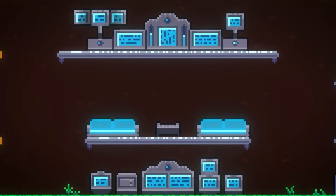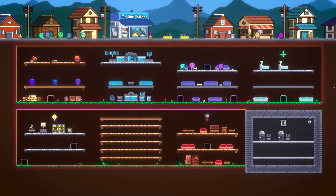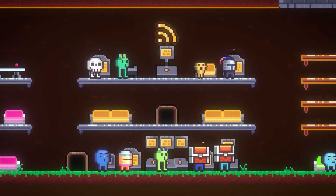Before you set out, you need to set up a base of operations in Mr. Sun's basement as per the Delivery Guarantee TM insurance policy.